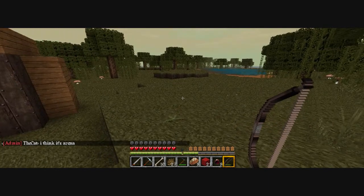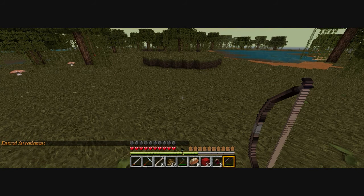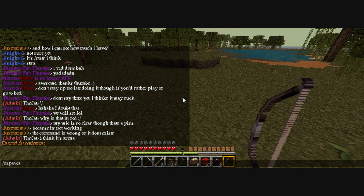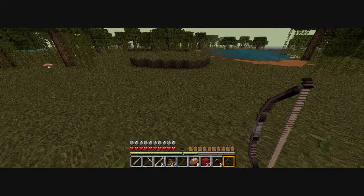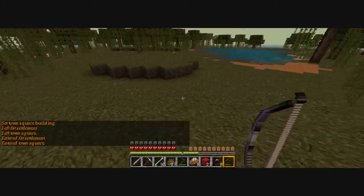The next bit is buildings. The first one we want to do is town square, because this sets your command for s spawn. But we can't use that yet, so we have to do beset town square. Town square is set here.